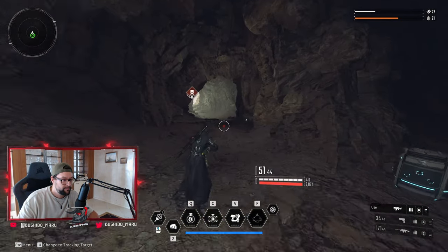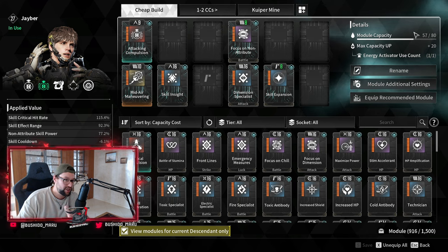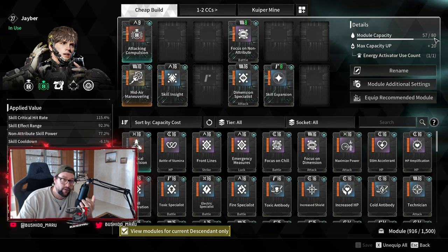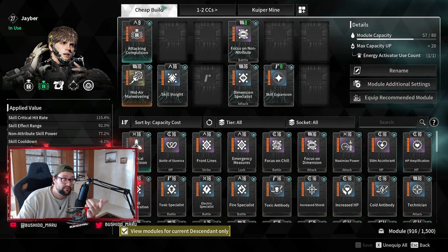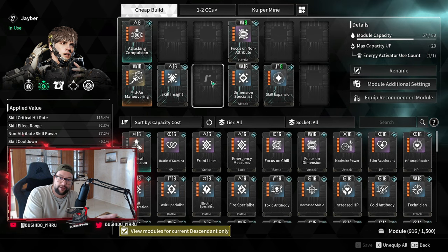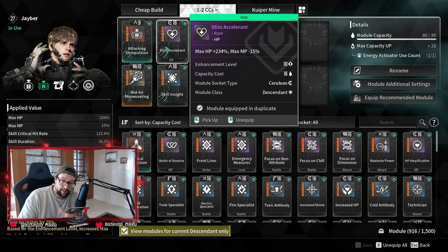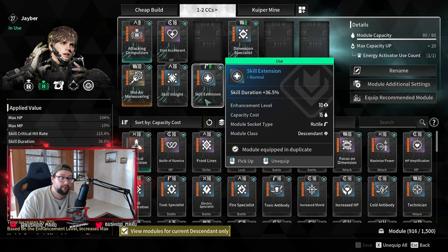Before we start the mission, let me show you the other two builds. If you put an energy activator, and you decided you want to main Jaybird, you put an energy activator on him so that you can increase the max capacity to 80. From there you will start putting catalysts. I already put one catalyst, but in the first build I purposely didn't use any to show you can do it easily without catalysts. Once you start getting more catalysts, you want to use more modules. Throw in a little bit of HP — remember, the turrets take 75% of your defensive stats, making them more tanky so they don't die.